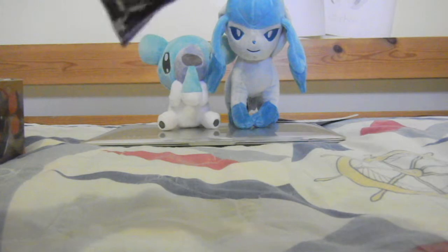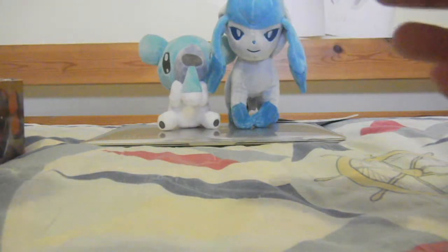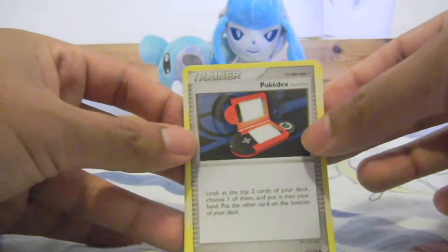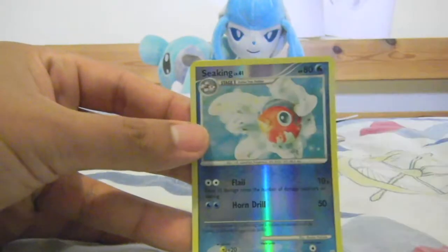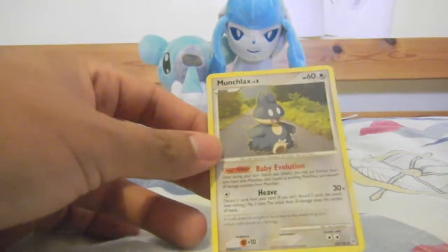Okay, so Diamond and Pearl Base Set. One, two, three. We start off with a Charm, Pokédex, Monferno, Clefairy, Piplup, Sneasel, Skorupi, Darkrai. The reverse is a Seaking, which is Uncommon — nice. And the Rare is a Munchlax.